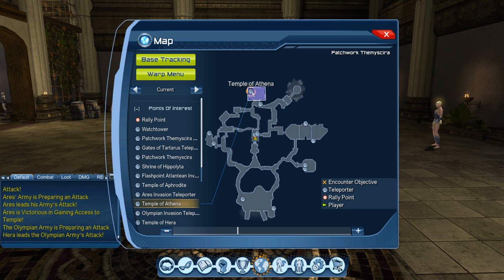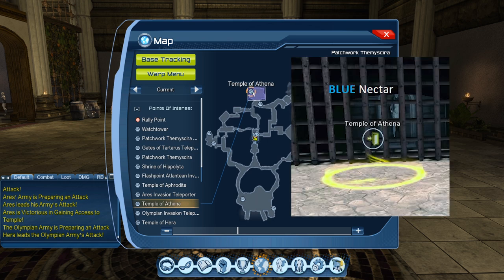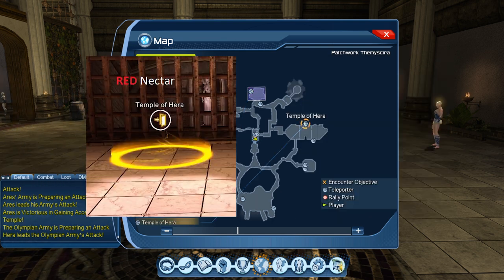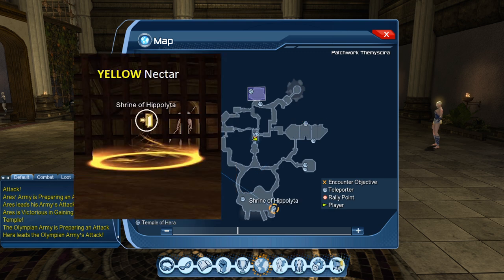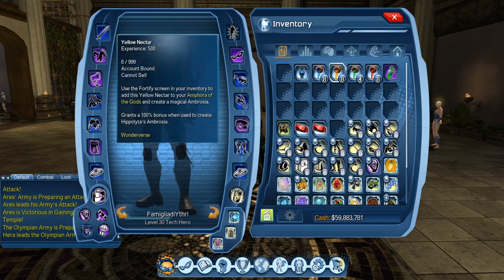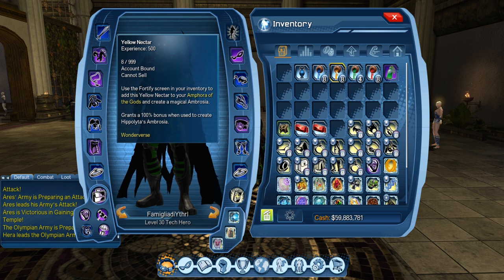If you go to open world there are basically teleporters to each individual solo: the Temple of Athena, the Temple of Aphrodite, the Temple of Hera, and the Shrine of Hippolyta. I'm terrible at Greek names. Basically you can go to each one of these teleporters and pick which one you get. So if you're short one yellow nectar, you don't have to keep queuing up the solo randomly — you can reset first and walk straight into that teleporter and you will get the yellow instance.